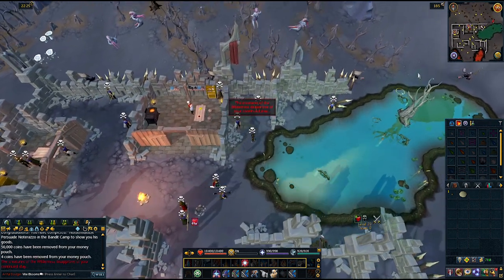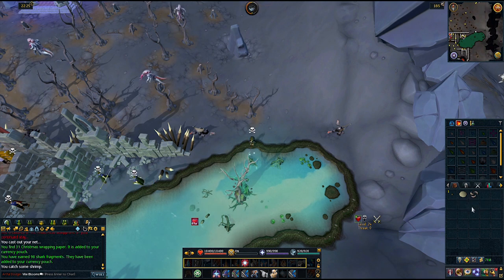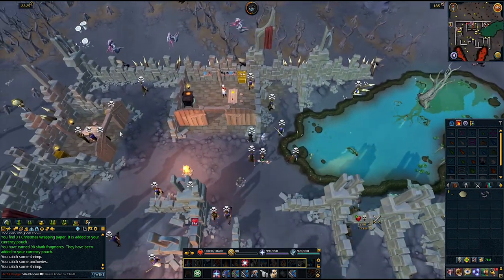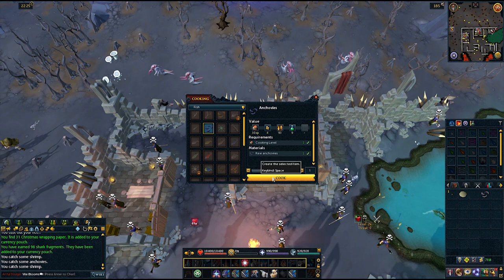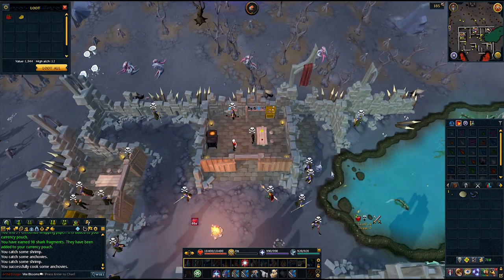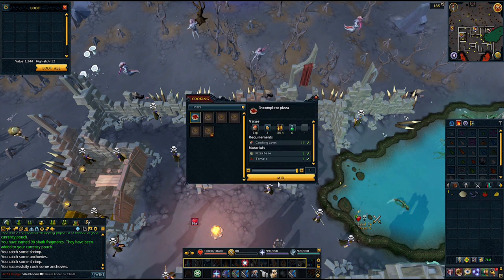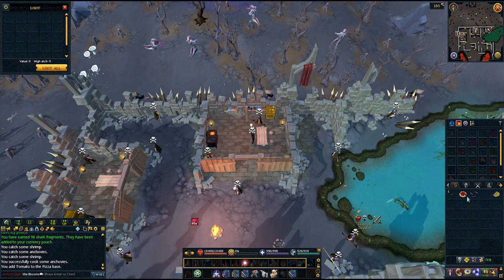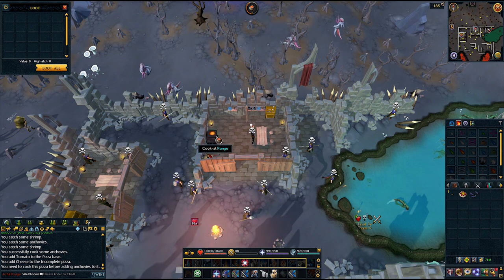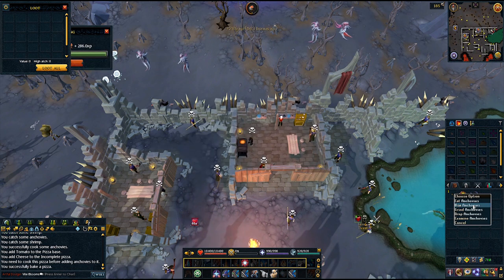While you're in this area, head over to Fat Tony and buy yourself a pizza base. Run over to the pond and fish until you catch some anchovies. Run back to the kitchen and cook the anchovies, then grab the tomato and the cheese off the nearby table and add them to your pizza base. Make sure you use the right-click 'use' option and don't accidentally eat them. Once you've made yourself a plain pizza, cook it, then use your cooked anchovies on the pizza. Once you have an anchovy pizza, right-click use the pizza on Fat Tony to complete the achievement.